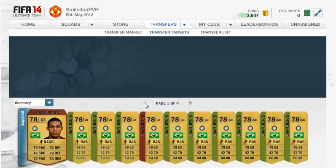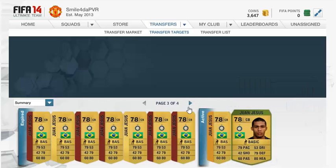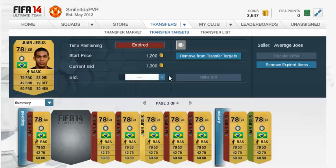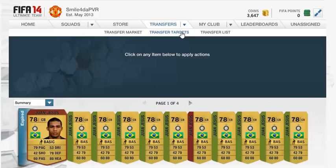It's such an effective method guys. Make sure you pick your player - it's all about picking the right player. There has to be loads on the market, they have to be in high demand, but they can't be too popular otherwise you'll just get outbid. If you want to sell them on quickly for 250 coins profit you most certainly can do that - that one expired in like a minute, see?